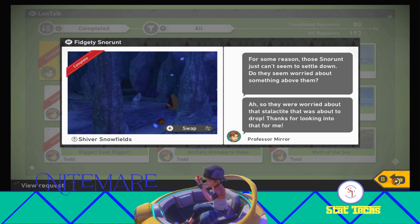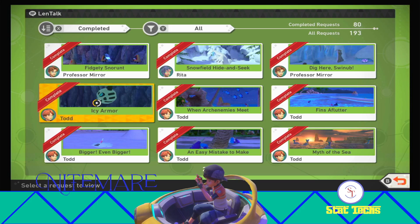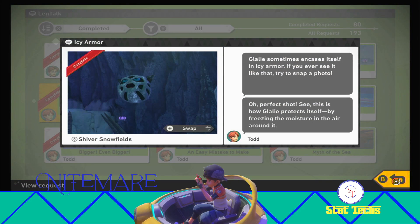For that Fidgety Snow Runt achievement, it is just going to be that four-star pose with Snow Runt. As you can see, the one that got it for me is not that good of a picture, so if you mess up and don't get the perfect picture, you should be alright. As long as it is the Snow Runt four-star pose with that stalactite in it, you should be fine. For Icy Armor, it is just going to be that four-star Glalie pose while it's doing that Icy Armor animation.